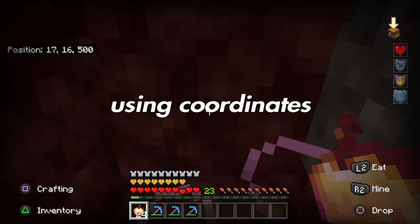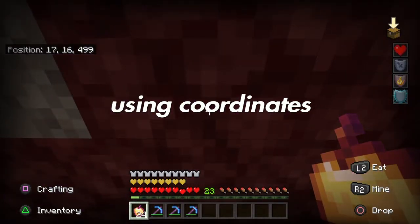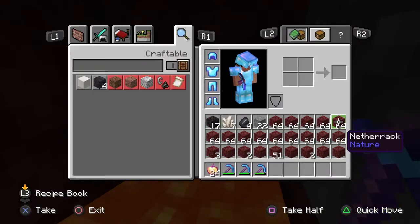Step five: go to your survival world and mine the visible ancient debris. Sounds like lava nearby — I need some blocks.